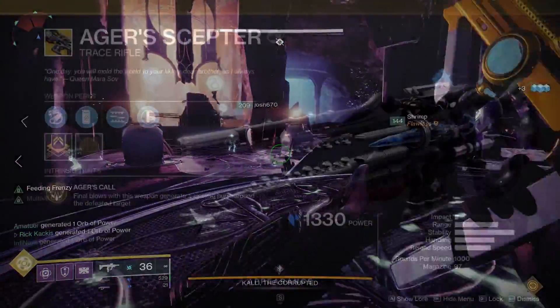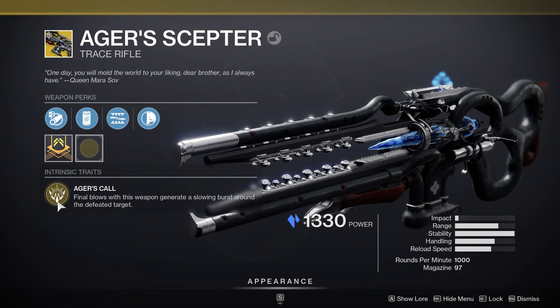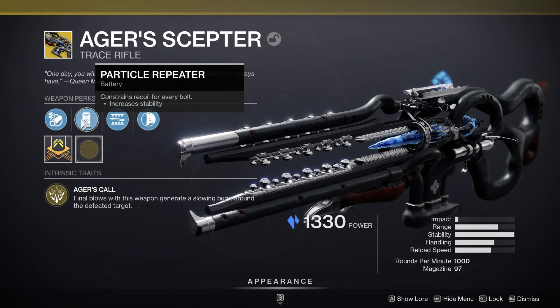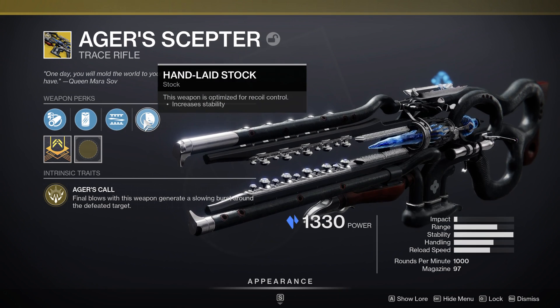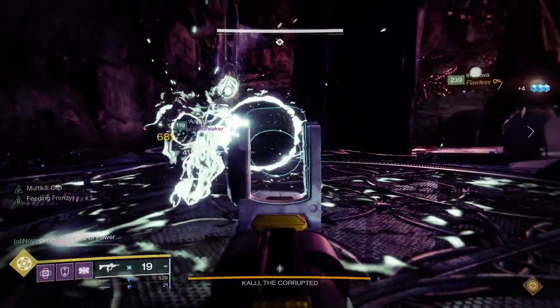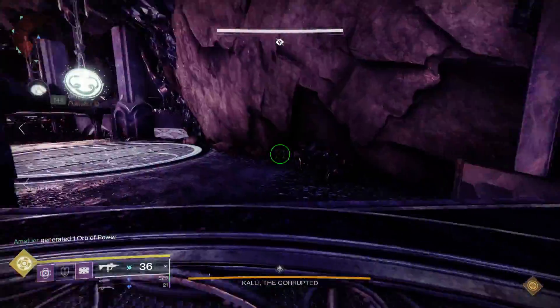Let's check out the exotic perks. First, it has Agar's Call: final blows with this weapon generate a slowing burst around the defeated target. It also has Riga's Refrain: stasis final blows transfer ammo to this weapon's magazine from reserves — essentially it's Subsistence but for stasis kills.